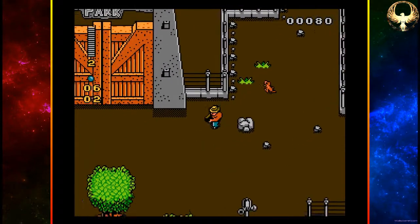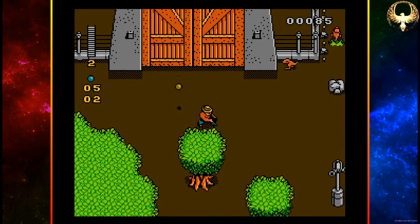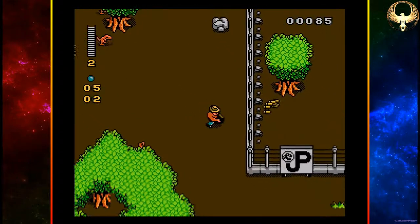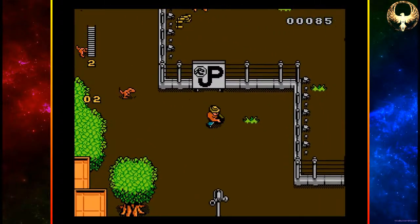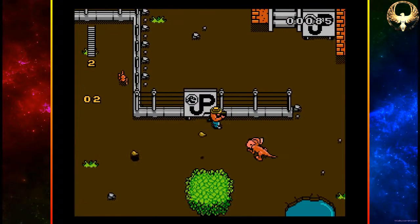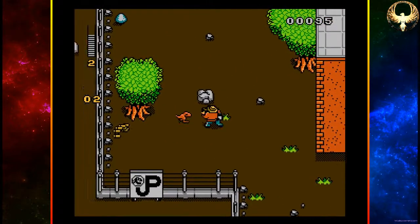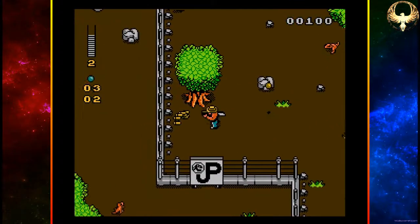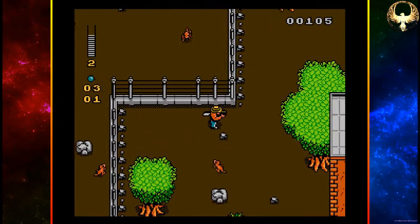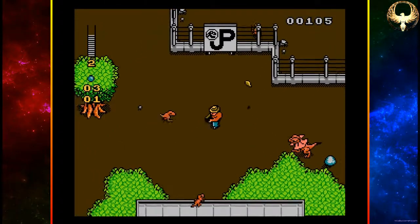We've got two eggs left to find now. The music's awesome, very cool. Licensed by Ocean, obviously — I think they had their fingers in quite a few movie pies back then. Robocop being another one, they did Batman as well. On the left-hand side you can see we've got an energy level, our lives are underneath that, ammunition below that, and how many eggs we've got left to collect underneath that. God knows what happens when we collect all of the eggs — I'm about to find out.